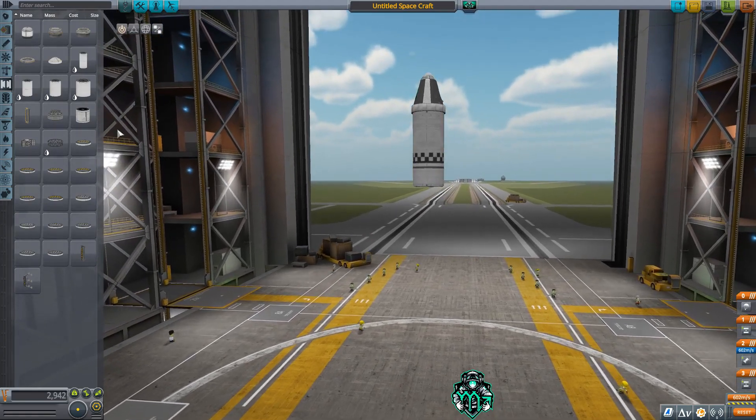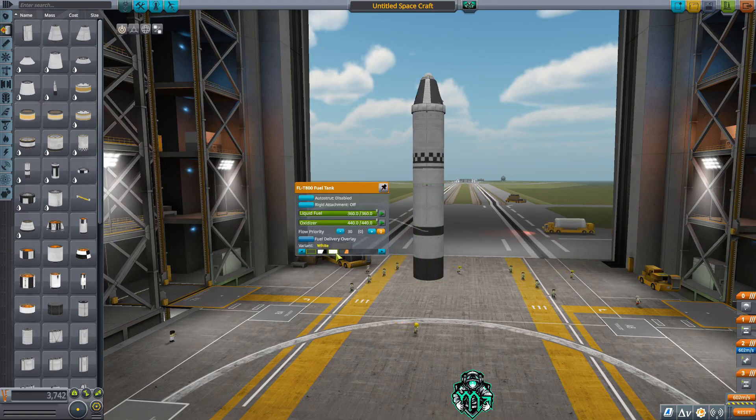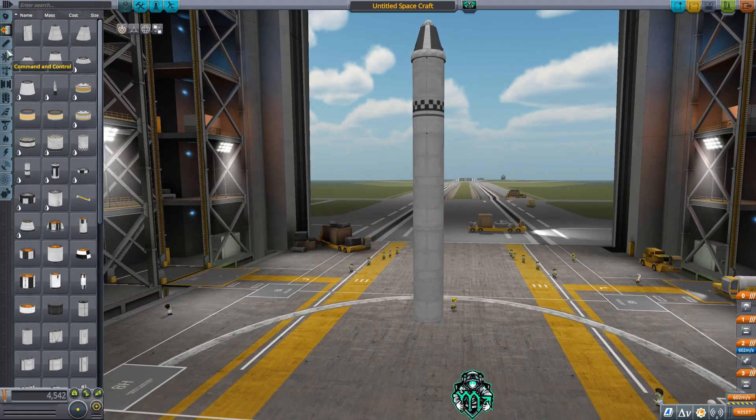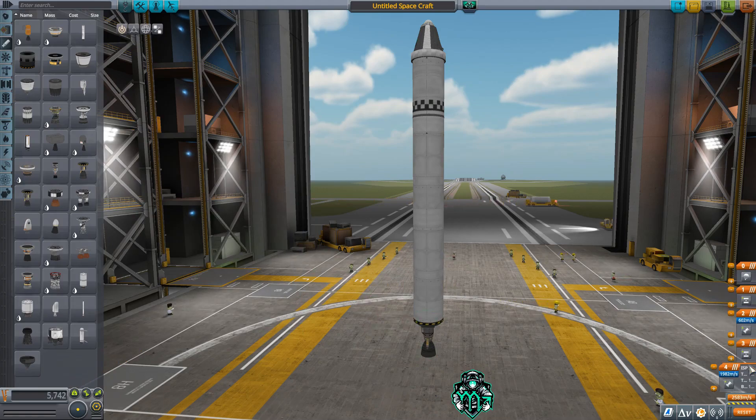We're gonna put our decoupler on, we're gonna go to the T800 fuel tanks, and the reason why I'm using those is because it will save on part count. If you do not have this unlocked yet, you can do it with four T400 tanks. I'm gonna find a Swivel engine and let's take a look at our Delta-V.